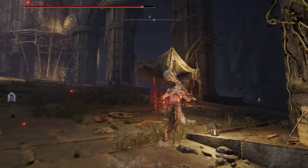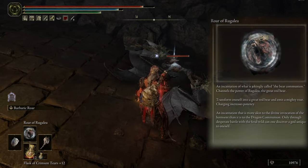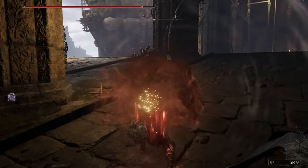For this build, I use one incantation, its name is Roar of Rugali. You transform and deal damage to foes close to you, and you can cast it twice.